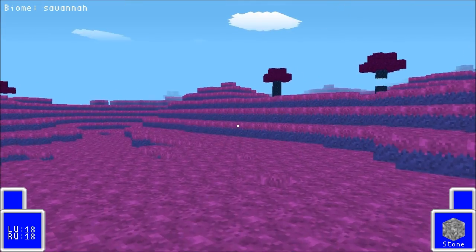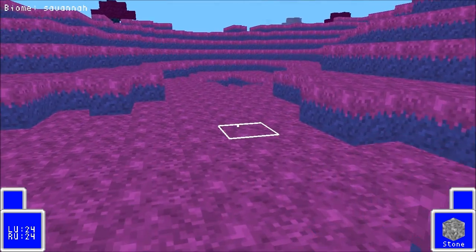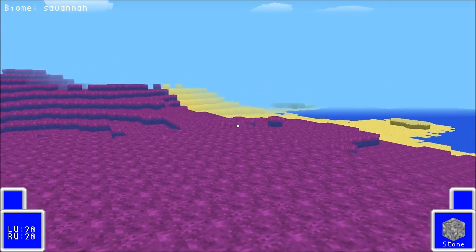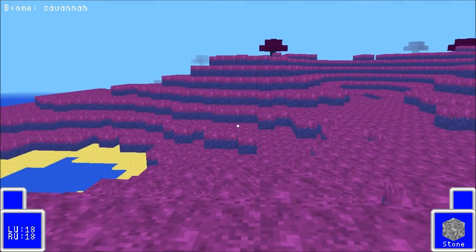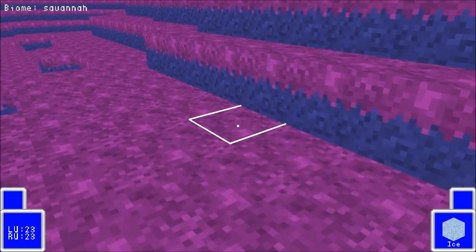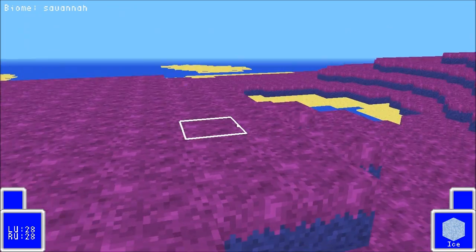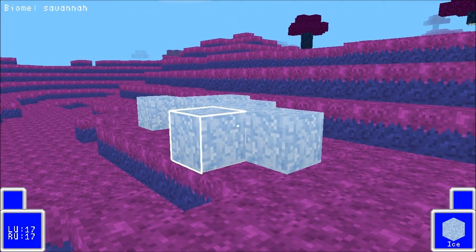The saving and loading thing is actually a big deal — I've been putting it off for a while, and now that it's done it's such a weight off my shoulders. It's kind of like an actual game now. You can build something, quit, and it's there when you come back. As an example, let's find some blocks and place them — putting ice down here for no reason — just to demonstrate. Keep in mind I'm not saving the custom colors, so if I reload the world they'll be gone.